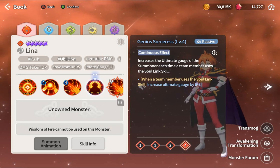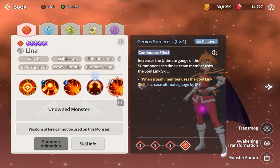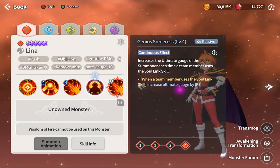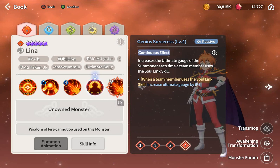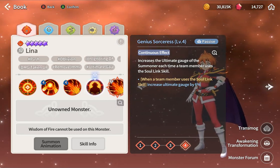When a team member uses soul link, you get 6% extra. So this might be a super buff for Elenor - Elenor gives you 20% right now, and she gets 26% instead of the usual forecast. Now she only does four casts, so Elenor got buffed.